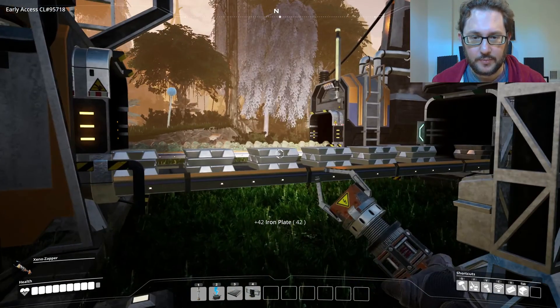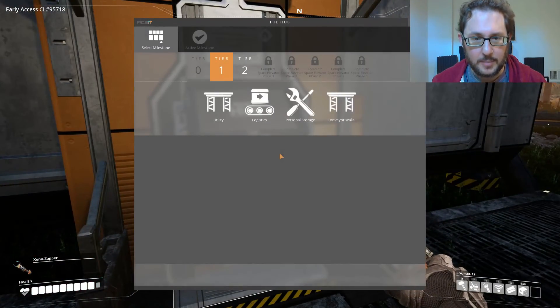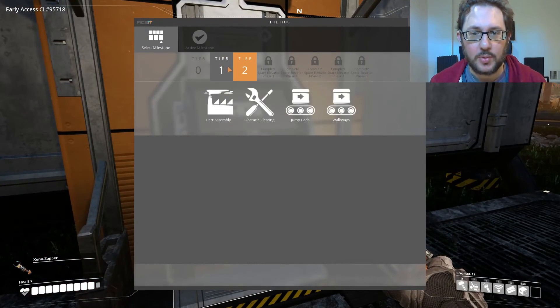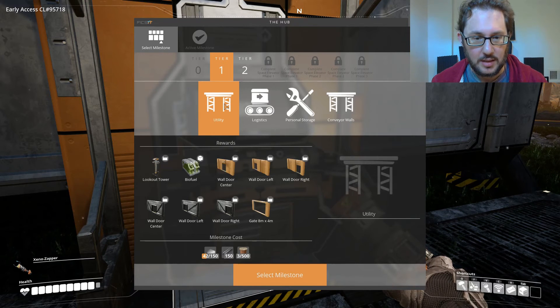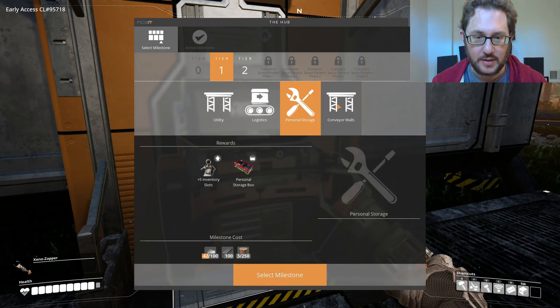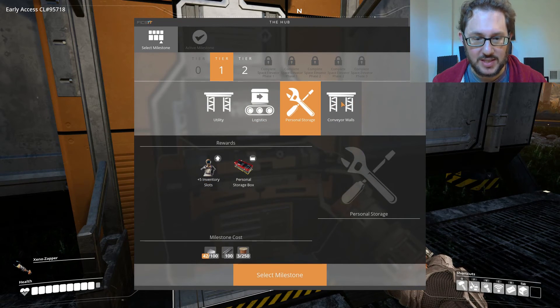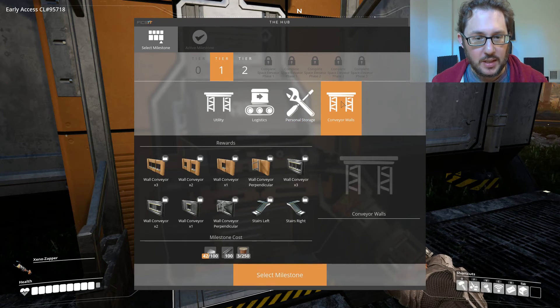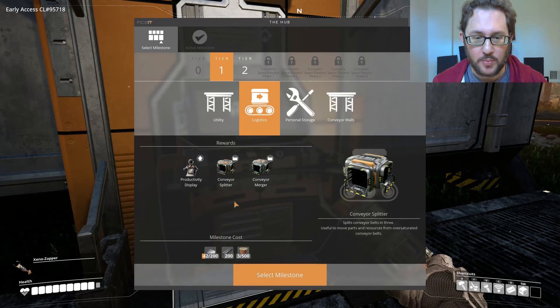Let's get some plates. What do we want to do next with the hub terminal? We have tier 1 and tier 2. Tier 6 is the last tier available in early access. We get to choose what we unlock now, which is very cool — another personal storage box, additional inventory slots, walls and stairs, productivity display, and conveyor. Yeah, this is what we want for better logistics.